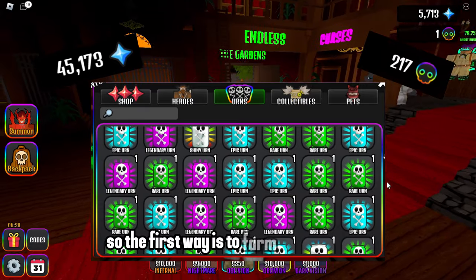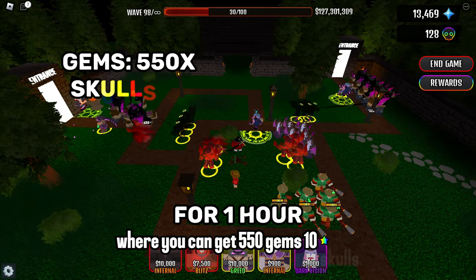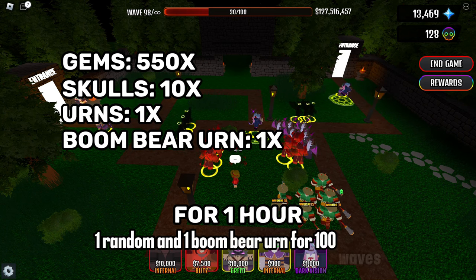The first way is to farm endless mode, where you can get 550 gems, 10 skulls, 1 random, and 1 boom bear urn for 100 waves.